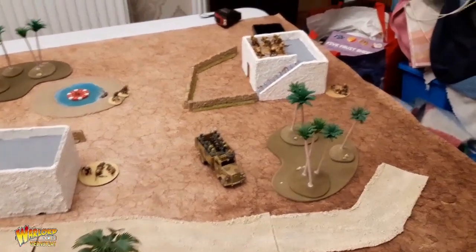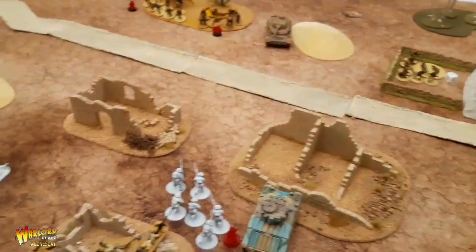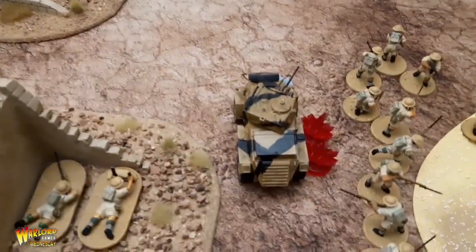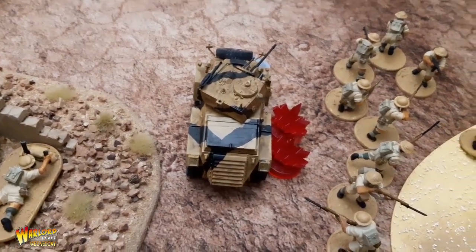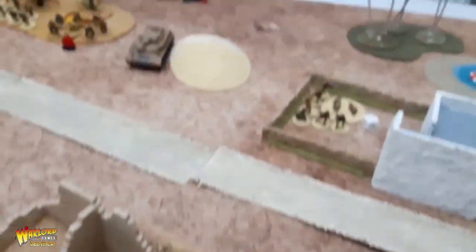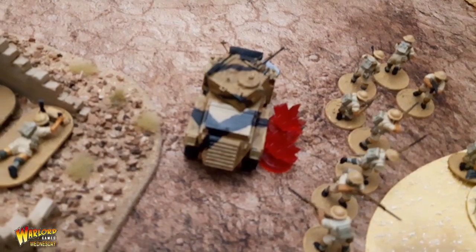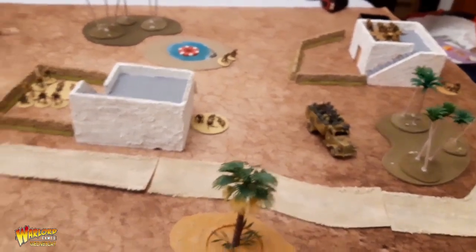That's the end of Turn 2. Not a great deal happened — things moved forward. The Eight-Rad was wrecked by a shot from the howitzer. However, the major point was that the Matilda got immobilized by the anti-tank rifle team, which was subsequently killed. That's two points for the Germans for the vehicle immobilized, and I got one point for the anti-tank rifle team, so Germans are winning.